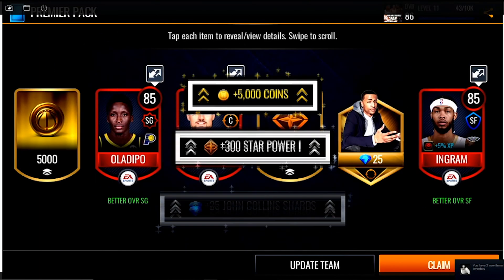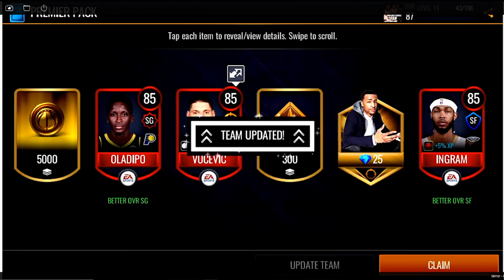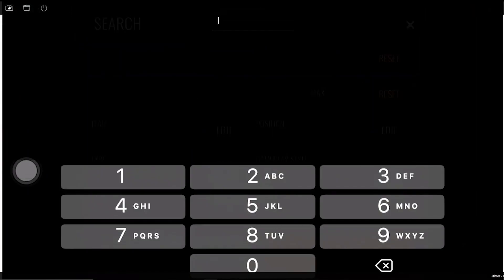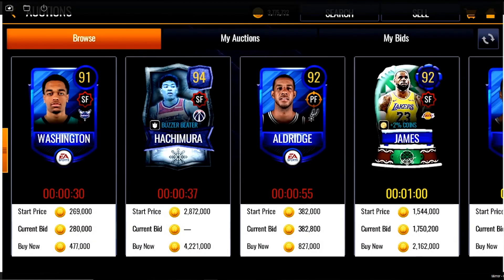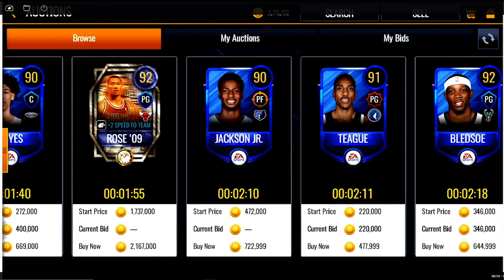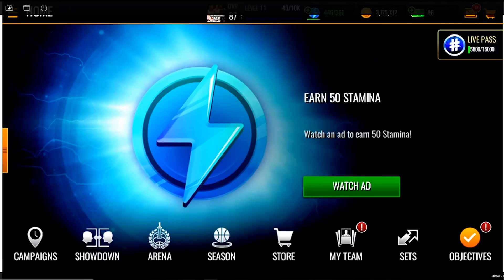385 overalls out of the premium pack is absolutely amazing. Now I want to look up what 90 plus overalls you can get — I think it's 95. They have KD and stuff, a bunch of 92s. You probably get some of the base 90s like Derrick Rose. They also have Joe Harris; 90 overalls go for like 600k.